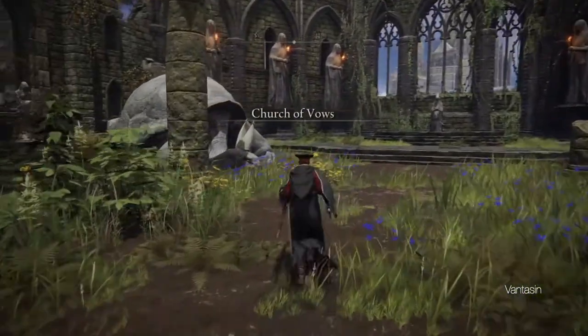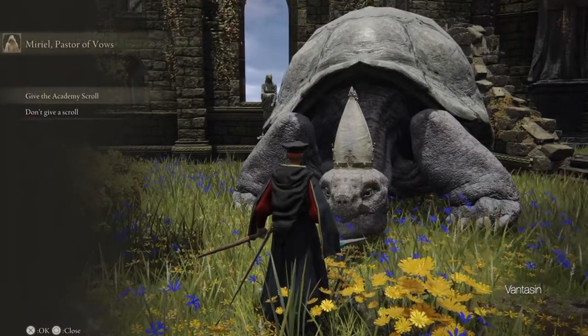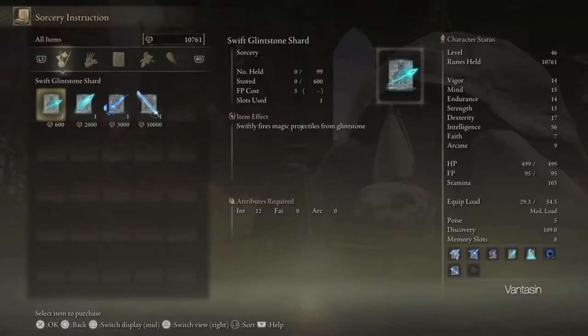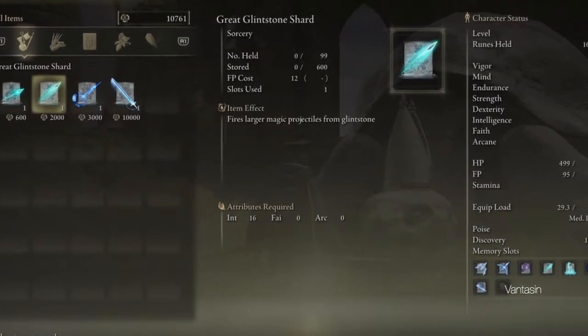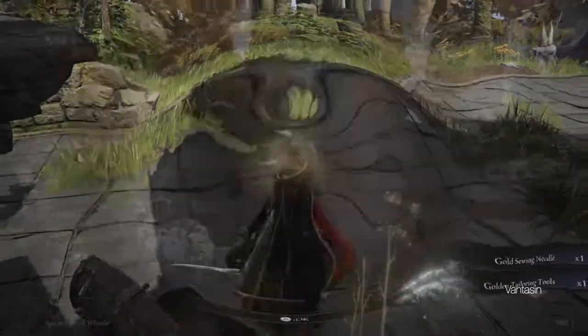We should now continue north along the east side of the lake until we reach the Church of Vows. At the church we should talk to the turtle pope to learn a lot of game lore, give him the academy spell book we found at the graveyard, and learn all of his spells. We should also collect the golden tailoring tools from the chest in the back of the church.